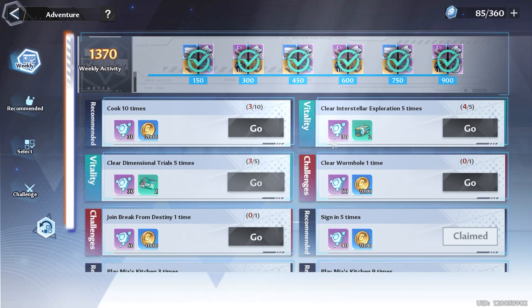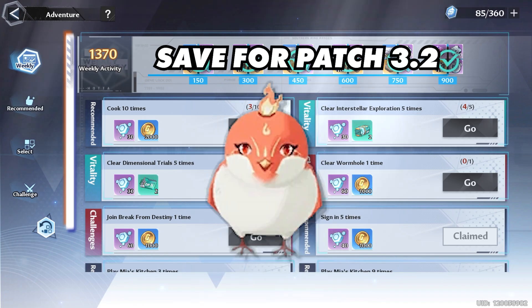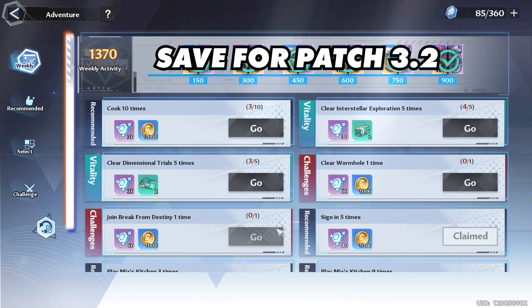Then we have our weekly tab. Make sure that you do everything down here so we can get everything up top. When it comes to the keys, I am saving everything until patch 3.2 — probably even the same for the gold keys. But if you do want the flame bird, you could consider using your gold keys once the new boss comes out. I'm going for the dragon smart servant since I'm going to be a Volt main with Mimi.